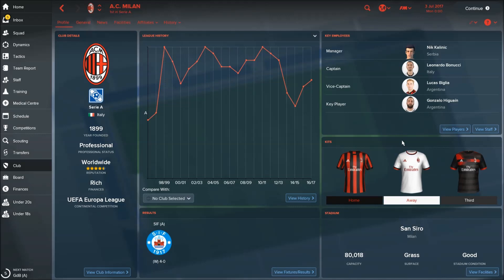Hello guys, welcome to FM 2018 and another team guide. Today we are looking at AC Milan after the summer update and summer transfers, so you can expect the same team in FM 2019. We are going to cover training facilities, finances, team dynamics, best players, and of course what kind of tactic best suits this team.